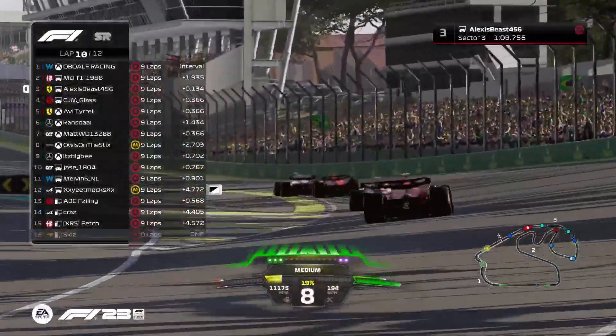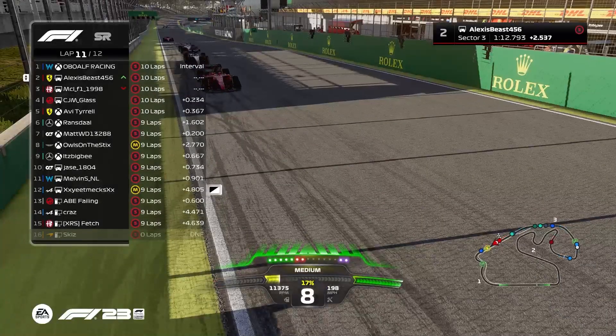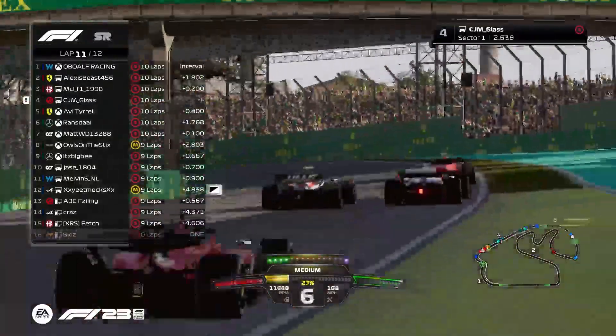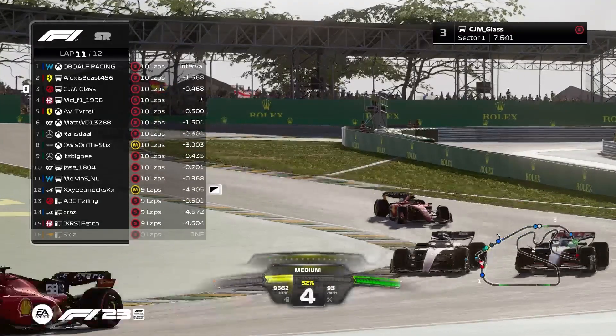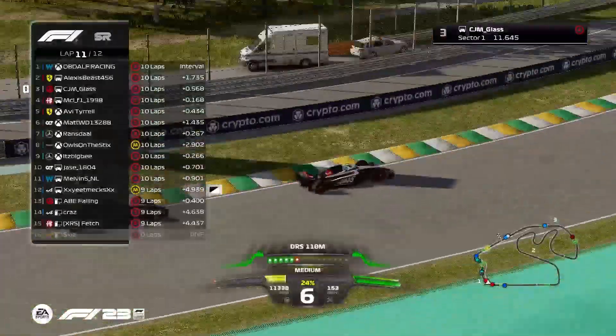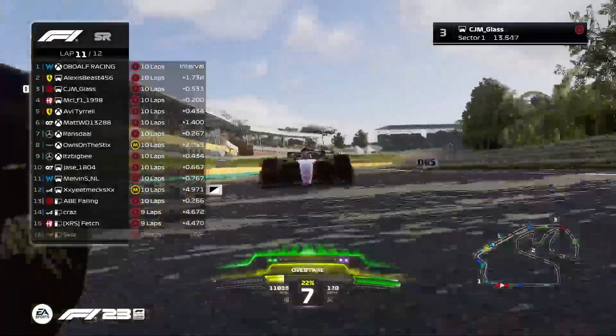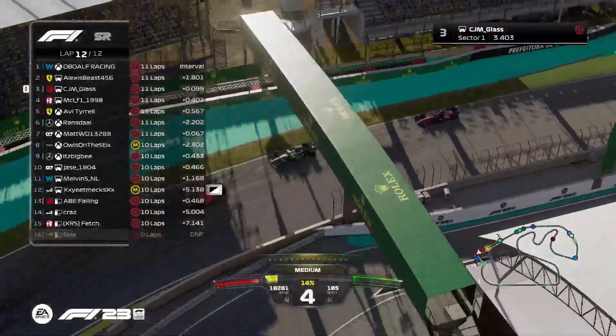MCL now flashing — he's going to be under threat from Malachi. Malachi using a little bit of ERS, sees the flashing regeneration light in front. Malachi into P2. CGM tries to get on the inside — still alongside. MCL gets the inside corner for the second part of the Senna S. CGM claims P3. CGM getting closer and closer but it's not going to be enough for a move.